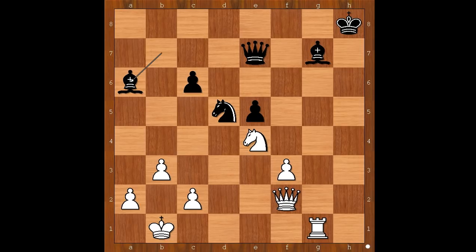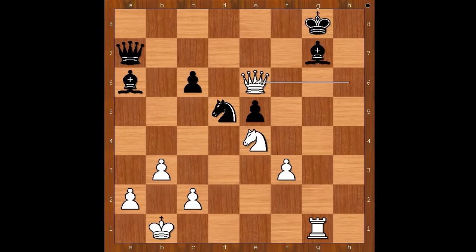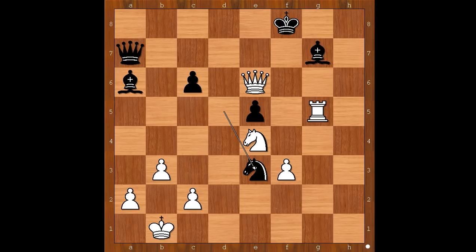And now Carlsen takes the rook. Bishop takes on a6. Queen to h2 check, king to g8, queen to h6. Queen to a7, attacking the rook on g1. Queen to e6 check, king to f8, rook to g5, knight to e3, queen to d6 check, king to f7, knight to c5 — black to move. Bishop to c8, controlling the e6 square. White played a move and black resigned — and the move is rook takes on g7.